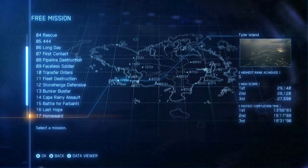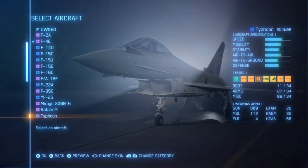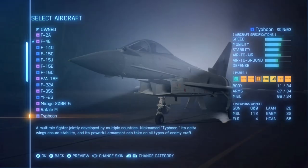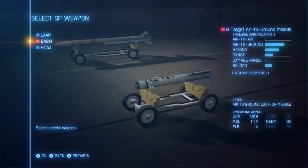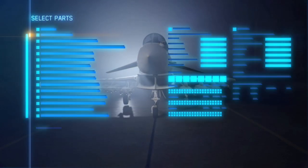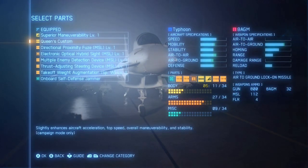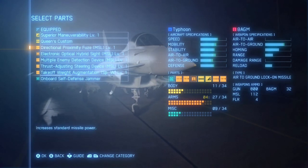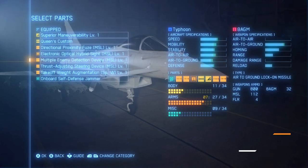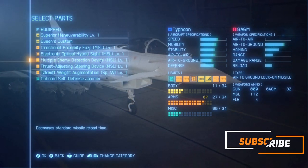Operation Reflux is Mission 17 Homewood. The aircraft I chose to use for this was the Typhoon using the 8 AGM missiles. The parts I use for the aircraft are as follows — I'm not going to name them because I just end up getting myself tongue-tied, but feel free to apply these to your aircraft if you feel it will help, or take a screenshot or do whatever you want.